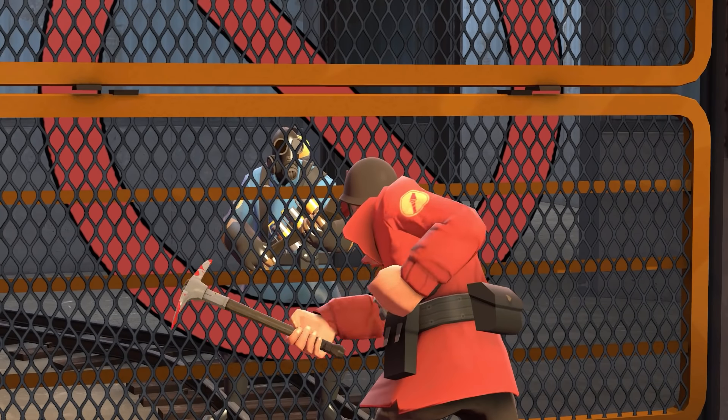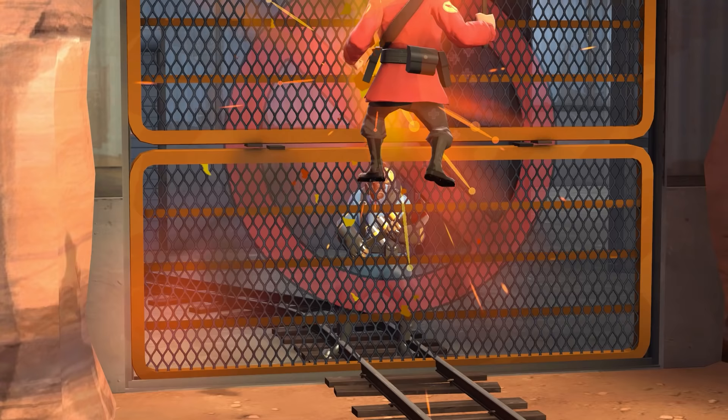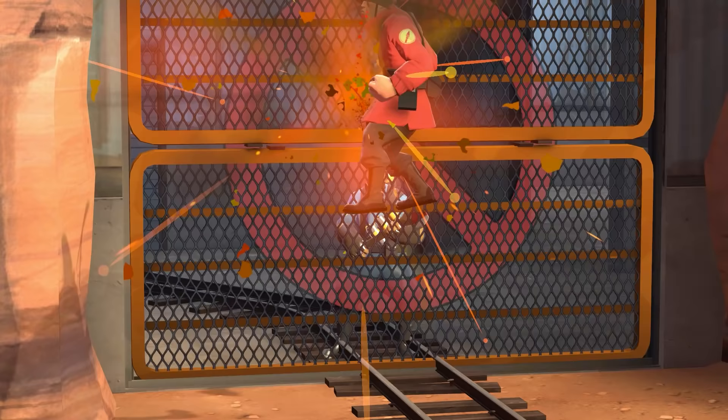There is a pyro on the other side of this gate. Normally, no matter what you do, the soldier's taunt kill won't be able to kill them on the other side. But if you call a medic...